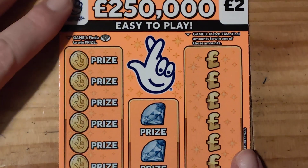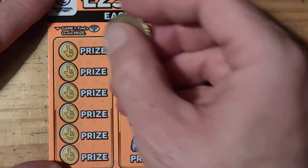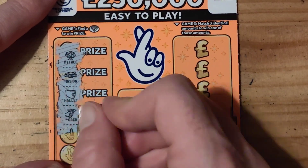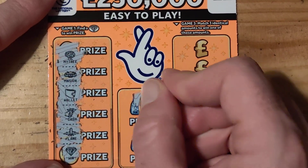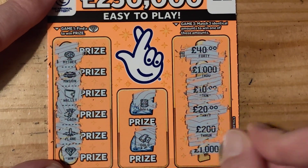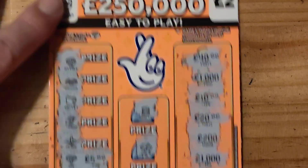I'll zoom in a little bit guys, just so you can see. Right. Here guys, can we get a diamond? We have a tree, we have a mansion, a wallet, cash, a plane, and we have a win. We have a roll, we have a gold, 40, 1,000, 10, 20, 200, and 1,000 — and our win is going to give us £5.